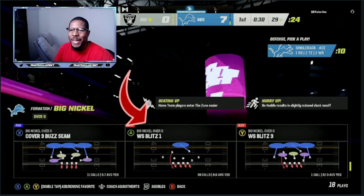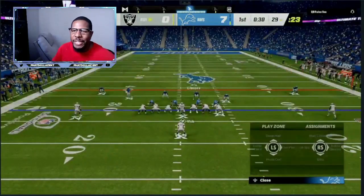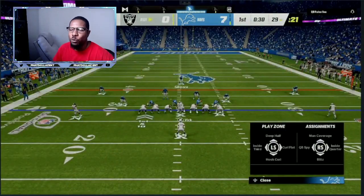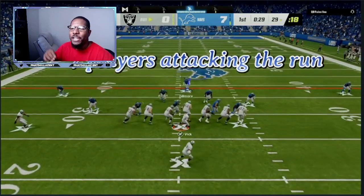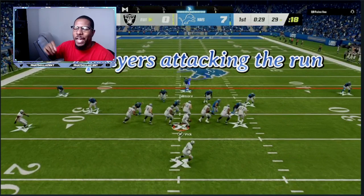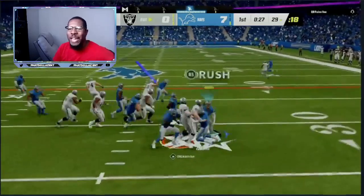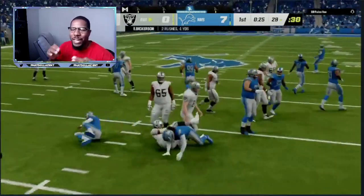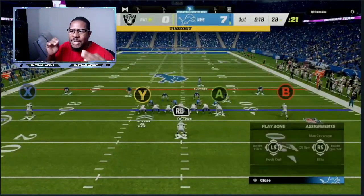We are back in the Big Nickel Over G with the S Blitz 1. I broke down the blitz version yesterday, so if you didn't watch that go check out yesterday's video. We are going to crash the line to the wide side of the field. We are in man coverage, we have the blitzing angle coming down, and I am going to shoot any gaps. On that play you've seen seven people in the box.